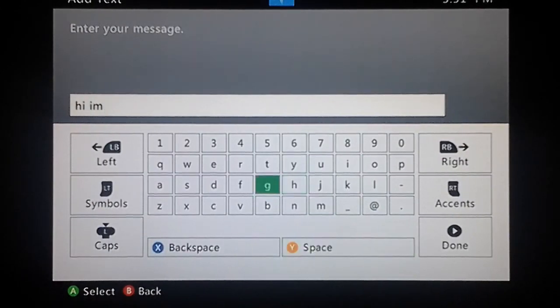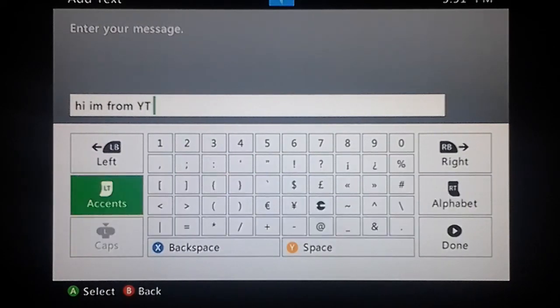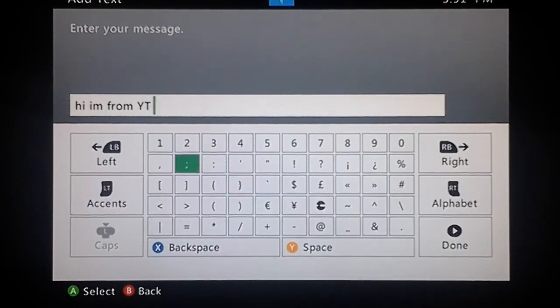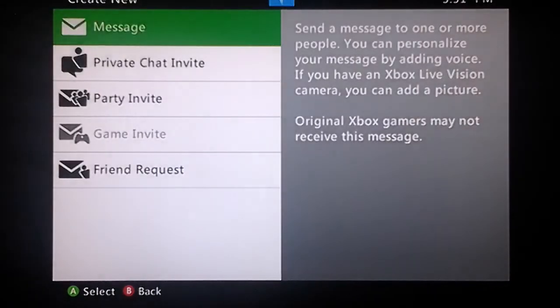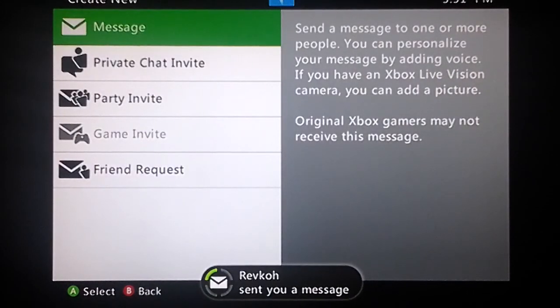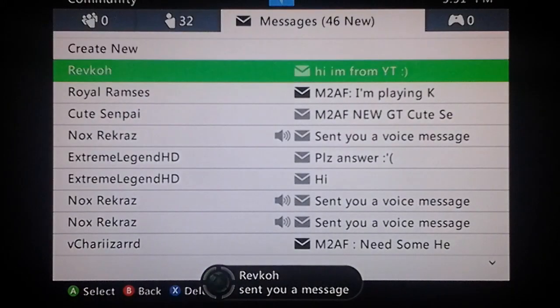Say something like 'I'm from YouTube' or 'I'm from Instagram' — that's what I end up doing here. I'll know that you want to friend me. If anyone hasn't been on in a couple of days I'll probably unfriend them, so if you want to stay on my friends list, don't go offline for a couple of days. Then you just send the message, and as you can see I actually get the message — I find that pretty funny. That's how you message me on Xbox Live.